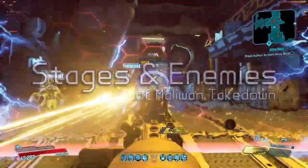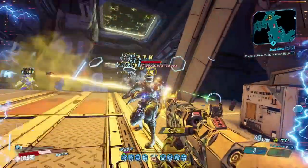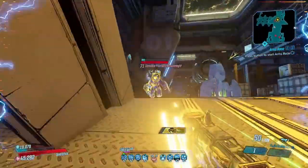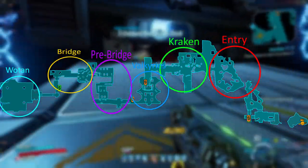Next we'll walk through the actual takedown experience and talk about the stages of the takedown and enemy types which can be encountered. Maliwan Takedown as a whole can be broken down into six stages which we'll call Entry, Kraken, Valkyries, Prebridge, Bridge, and Wotan.